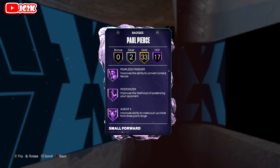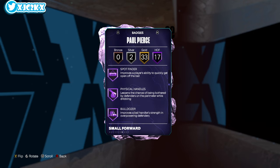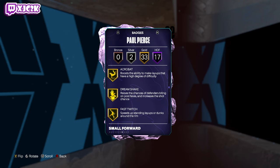17 HOF badges include posterizer, agent three, catch and shoot, corner specialist, guard up, handles for days, challenger, off-ball pest, free points, physical handles, and bulldozer among the good ones.